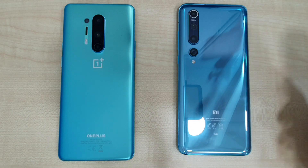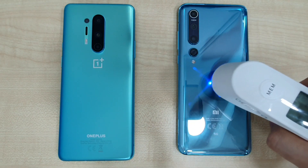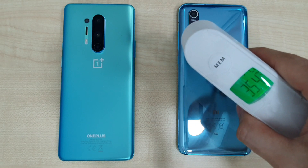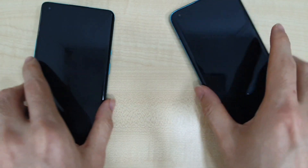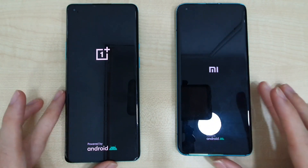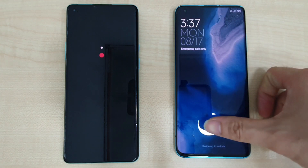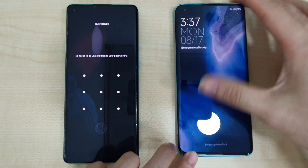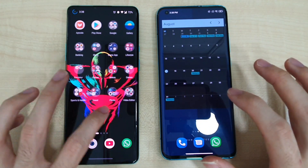Before we start, let's check the temperatures. The room temperature is about 28.1 degrees. The Mi 10 is at 35.4 and the OnePlus 8 Pro is at 34.9. Let's boot both phones up. The Xiaomi Mi 10 is blazingly fast to boot up, followed by the OnePlus 8 Pro a little bit behind.